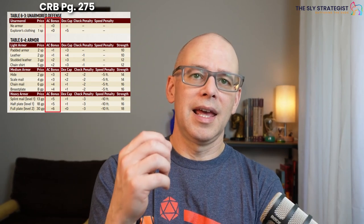Everybody is trained in unarmored defense, and you generally will have a proficiency for that as well, so you can include that. The next thing we're going to cover is the AC bonus column. The AC bonus is the number that you receive that you can add to your armor class when you are putting it on your character sheet. So if you see leather at plus one or chainmail at plus four, those are going to be the additions you can add to your armor class while you are in an encounter.